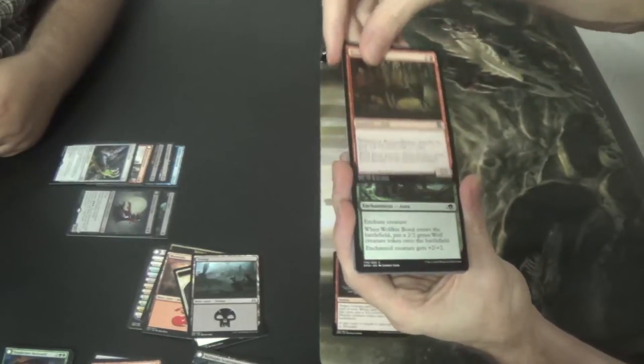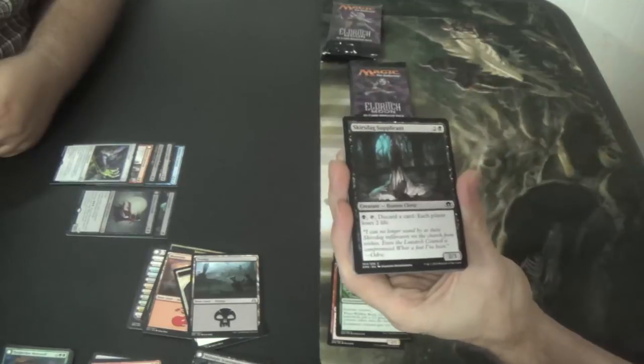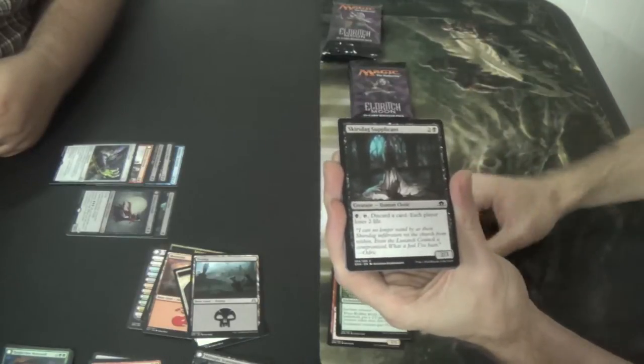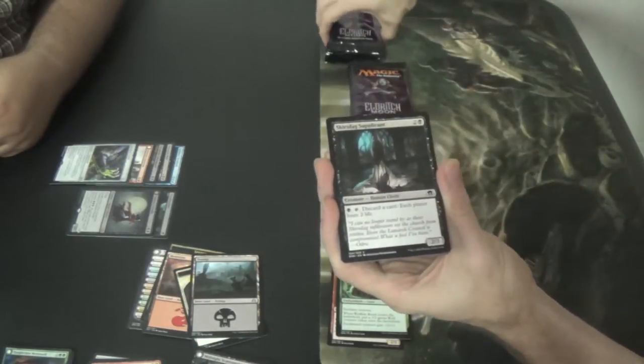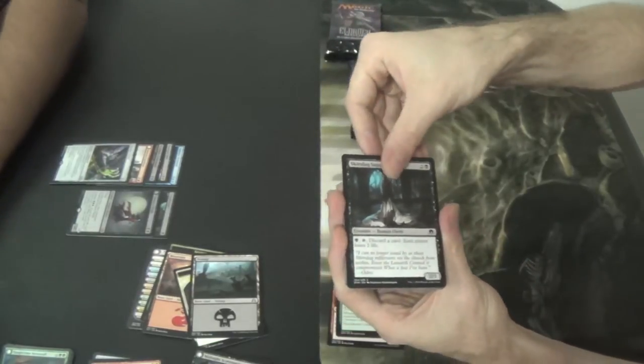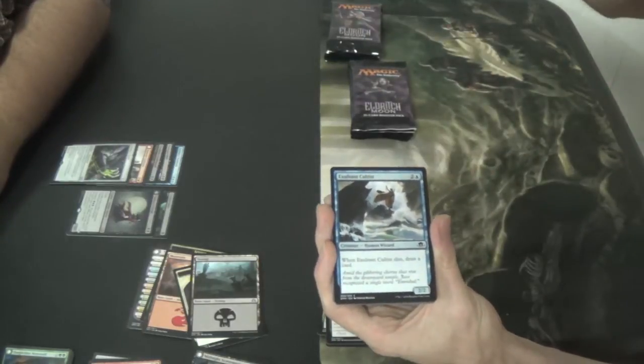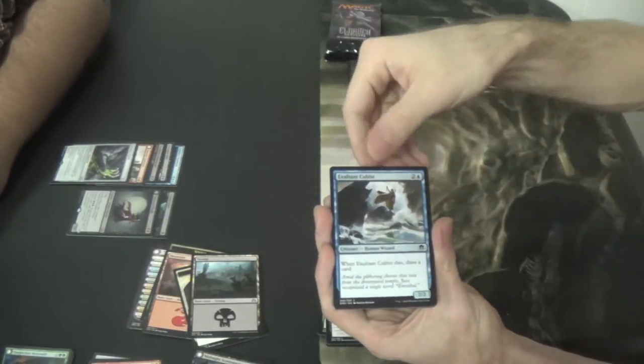Brazen Wolves. Wolfkin Bond — how was that our first Wolfkin? Vance is overrated — Golgari for life, people. I'm Selesnya, so I'm half with you. And Golgari's up there for me — definitely in the top half. Exultant Cultist.